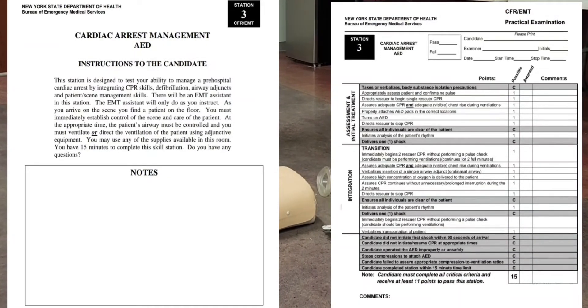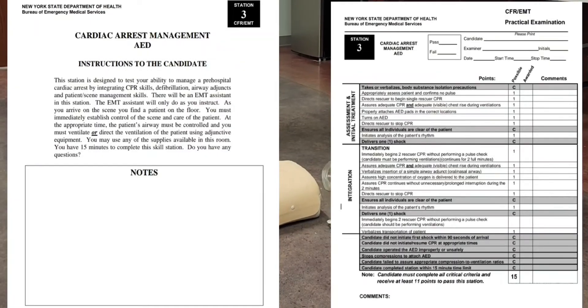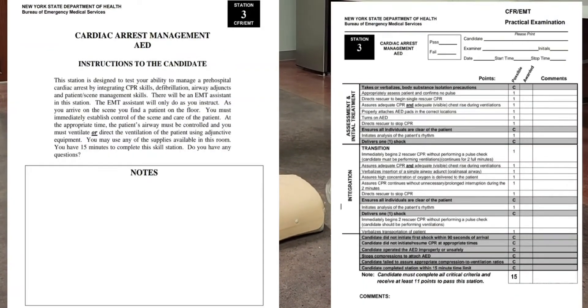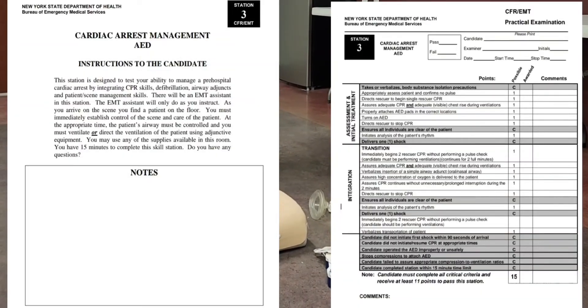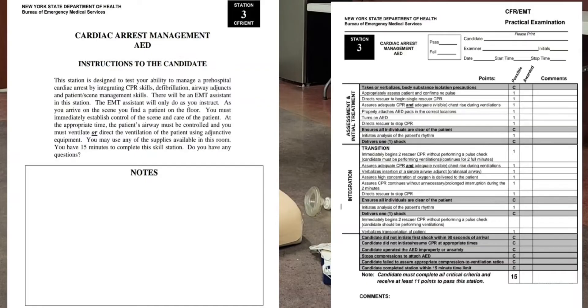This station is designed to test your ability to manage a pre-hospital cardiac arrest by integrating CPR skills, defibrillation, airway adjuncts, and patient and scene management skills. There will be an EMT assistant in this station. The EMT assistant will only do as you instruct. As you arrive on the scene, you find a patient on the floor. You must immediately establish control of the scene and care of the patient. At the appropriate time, the patient's airway must be controlled and you must ventilate or direct the ventilation of the patient using adjunctive equipment. You may use any of the supplies available in this room. You have 15 minutes to complete this skill station. Do you have any questions?